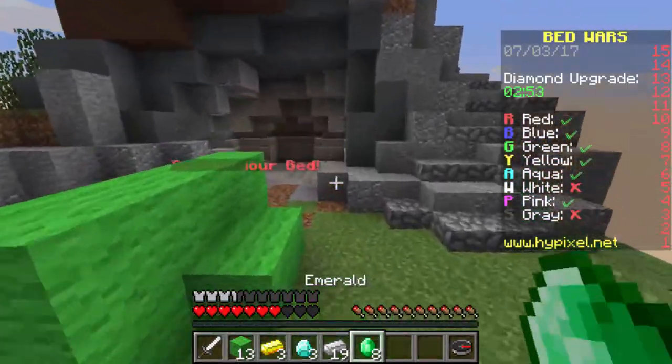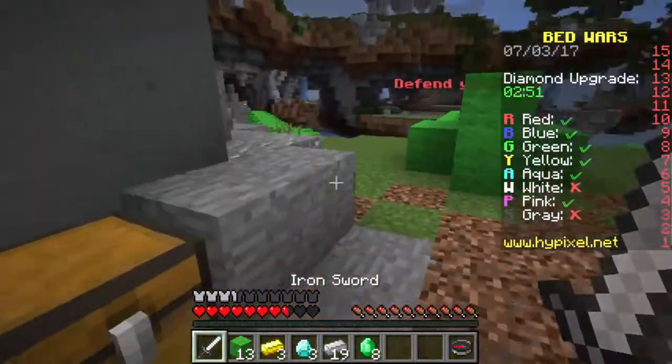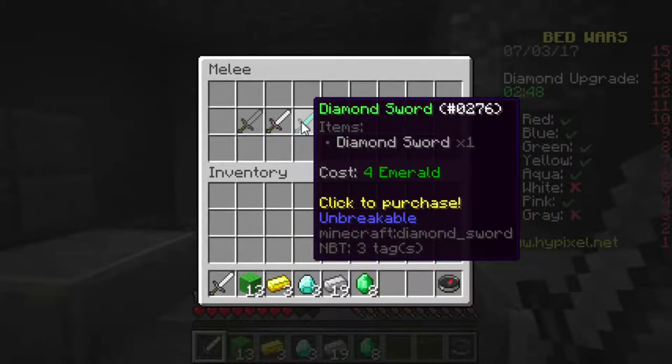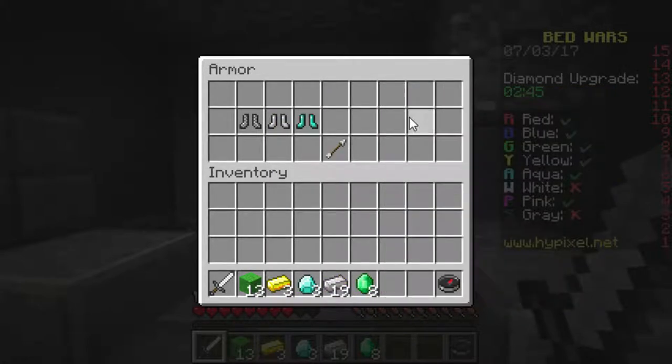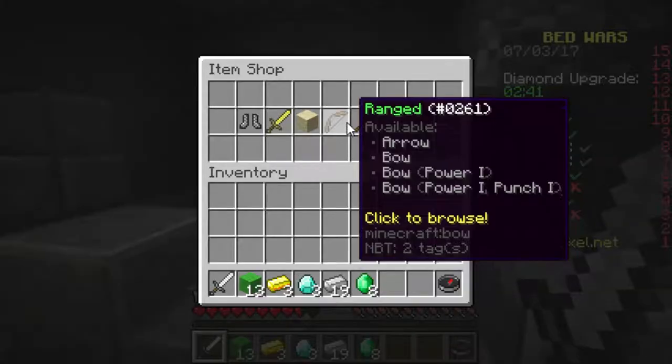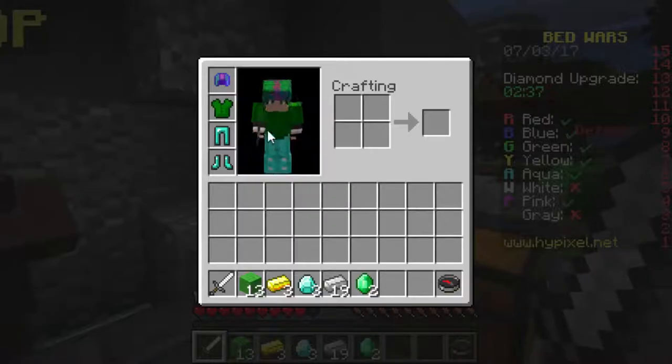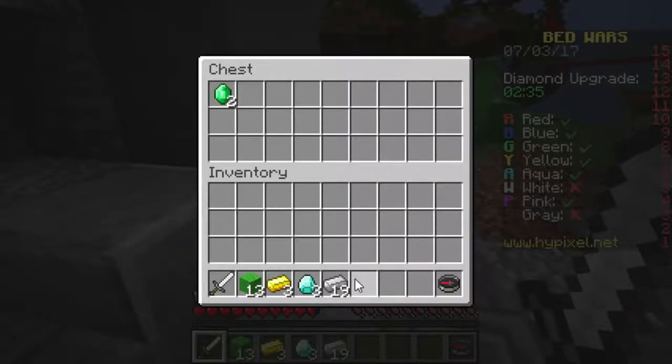Eight emeralds - that is definitely not bad. I can just go and get a diamond sword straight off that. Four emeralds - wait, how much does diamond armor cost? Six emeralds. Okay, I'm going to go for the diamond armor. I feel like that's going to benefit me more. Yeah, the diamond armor is definitely going to benefit me a lot more.